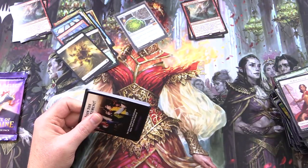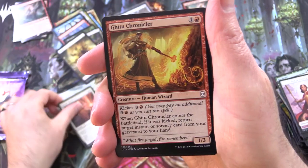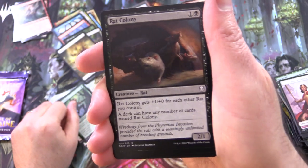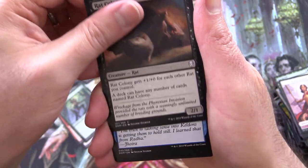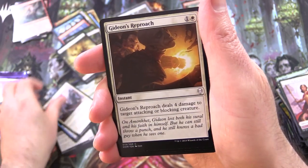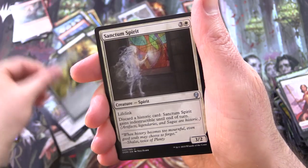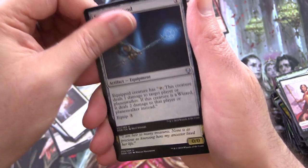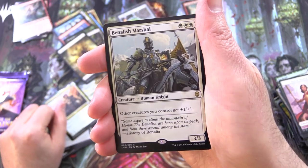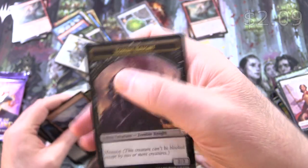On to more Dominaria — looking forward to The Brothers' War coming out later this year. We have Invoke the Divine, Gitu Chronicler, Llanowar Scout, Rat Colony — yes! One of my favourite cards, had a blast playing that at FNM on many an occasion. Befuddle, Benalish Honor Guard, Gideon's Reproach, Navigator's Compass, Fungal Infection, Guardians of Koilos, Sanctum Spirit for the uncommons, Sorcerer's Wand, Shanna Sisay's Legacy, and Benalish Marshal is the Rare, along with a Mountain and Zombie Knight token — that is an awesome token.